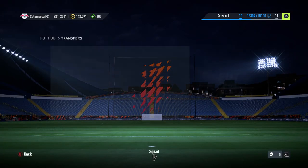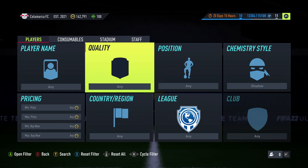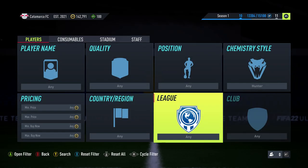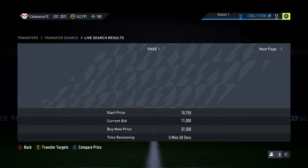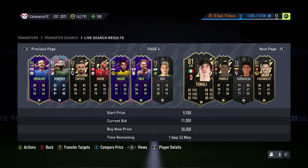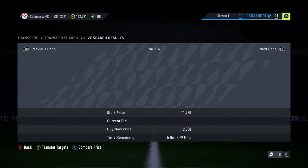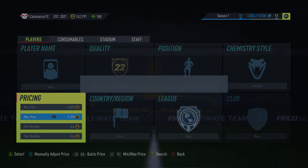Hey guys, welcome back to a brand new video. I'm going to be showing you a little method you can do if you have about 100K. You want to put in Hunter here and Special, then go up to about 11,750 and just scroll through to the 59th minute and see what's going on.